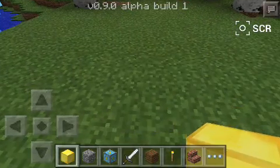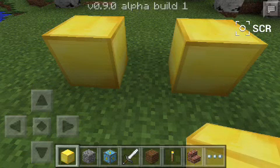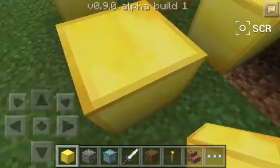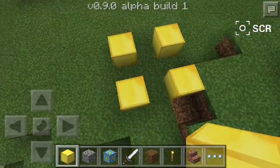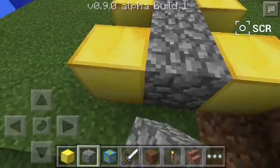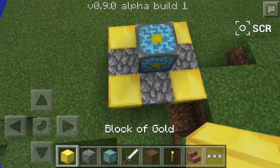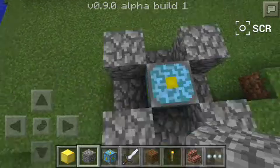So what you're gonna do is just place a block of gold and then a gap between it, so it looks like this, and then one away from the block. You do it up, you do it again like this so it looks like this. Then you fill it in with cobblestone, like that, and then you get your nether reactor, put it in the middle.